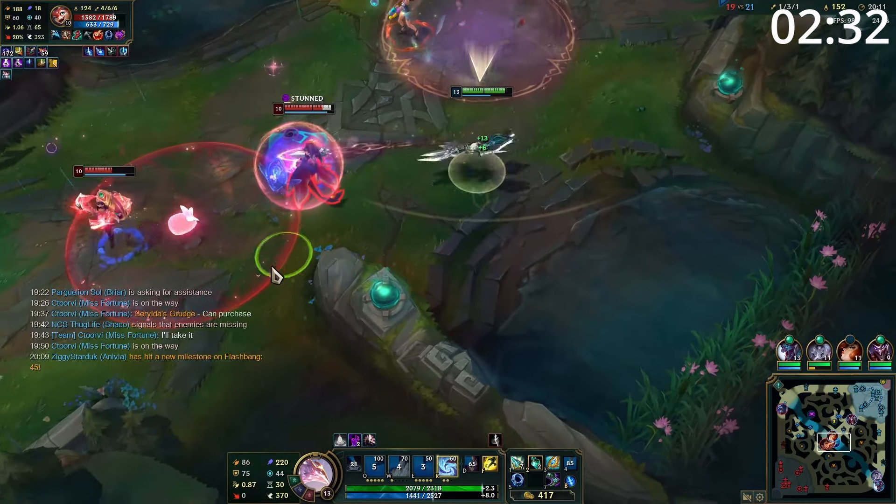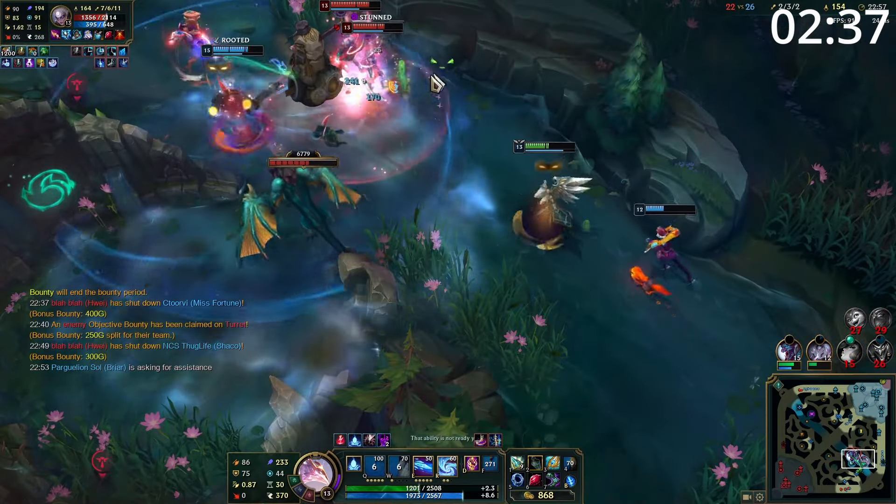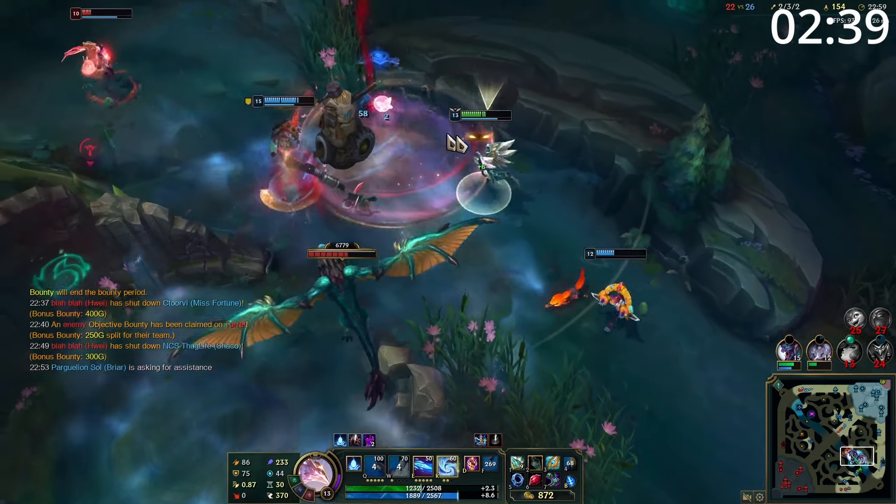Entering the mid game, your bot lane will usually come mid, which puts your golden experience in a side lane. Push these side lanes out as far as you can safely before grouping up with your team for picks, fights, and objectives.